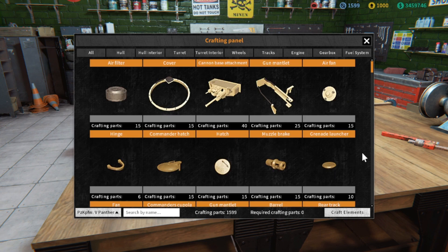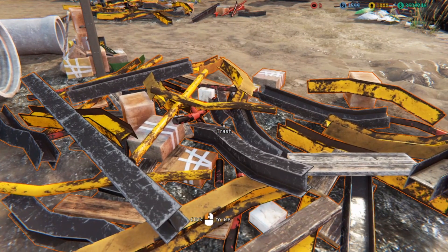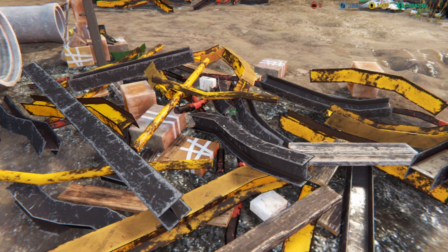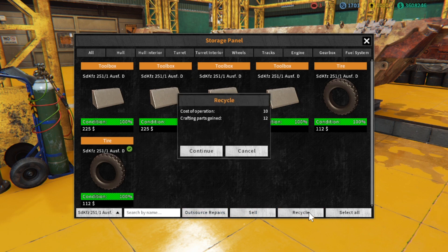You're all set! Remember that in order to craft parts for a tank, you need crafting parts. Those you can get by going to your yard and picking up the scrap metal from the metal piles. You can also convert old rusty parts, which you have in your inventory, to crafting parts.